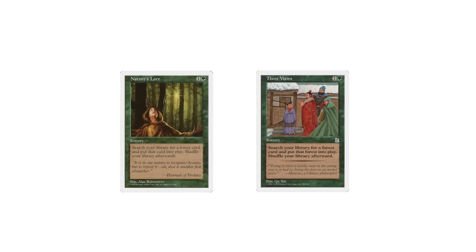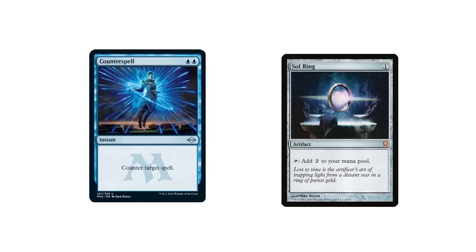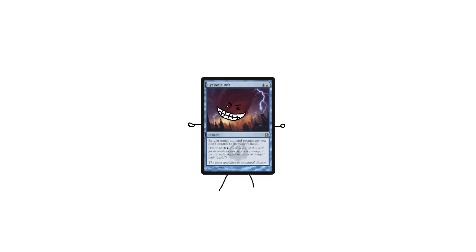All this is just to say that shelling out money leads to deck consistency. There are certainly powerful cards that are cheap due to wide reprints or another reason, such as Sol Ring, Counterspell, and Swords to Plowshares. But there's an even sneakier type of budget card — the ones that cost zero dollars.